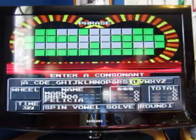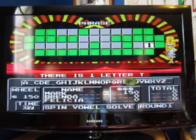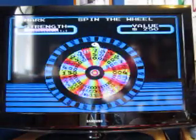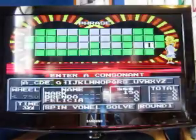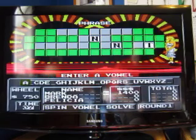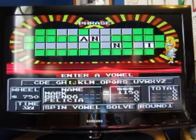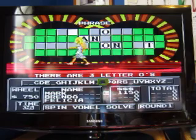150. Let's try T. 750 — uh-huh. 750. Do we have an N? Yeah, there are two of them. I would like to buy a vowel — say your name. And I'll buy another vowel. O? There are three O's. Okay, Bart.